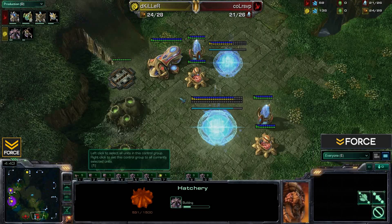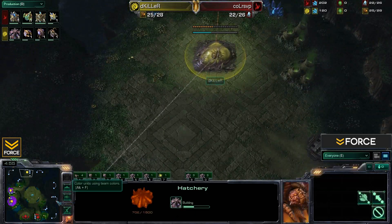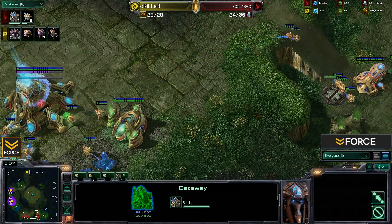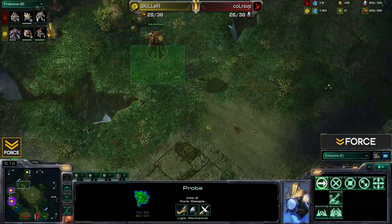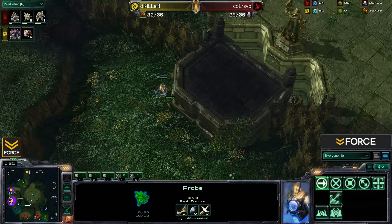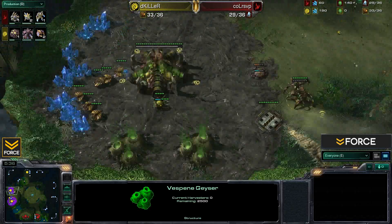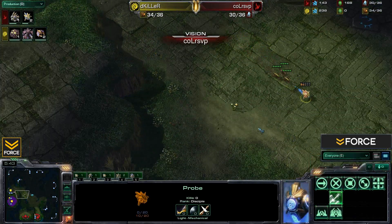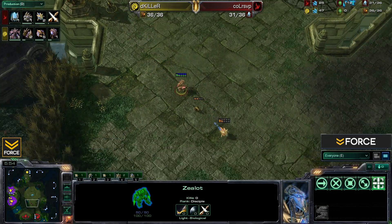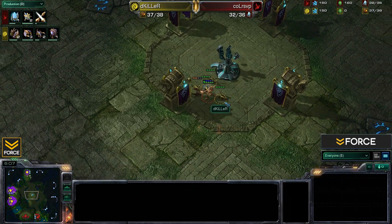One big danger here is that Killer's third will be quite vulnerable to a six or seven gate push with Force Fields, which RSVP could use to take it out — something Killer would have a hard time defending. We'll have to see if RSVP scouts it. Killer is fanning out Zerglings everywhere to look for proxy pylons. There's a probe trying to drop in, but it gets intercepted. Metabolic boost is not available due to no extractor yet. The probe is eventually forced back by additional Zerglings. A Zealot comes out to deal with the Zerglings, but just barely misses one that escapes to safety.